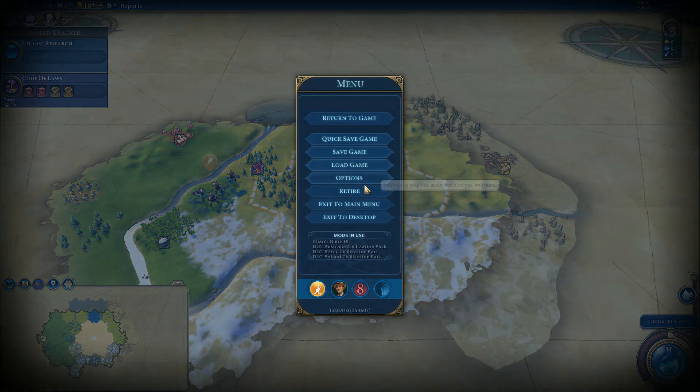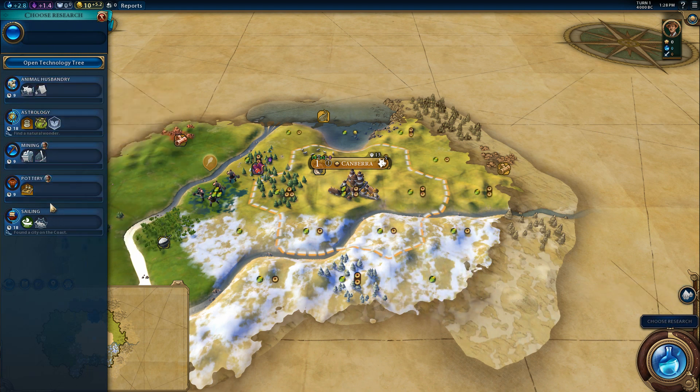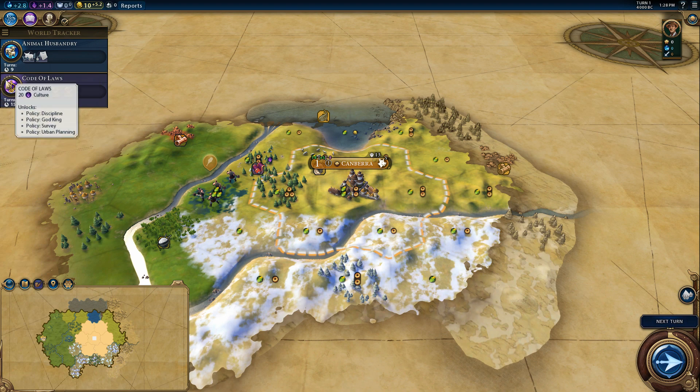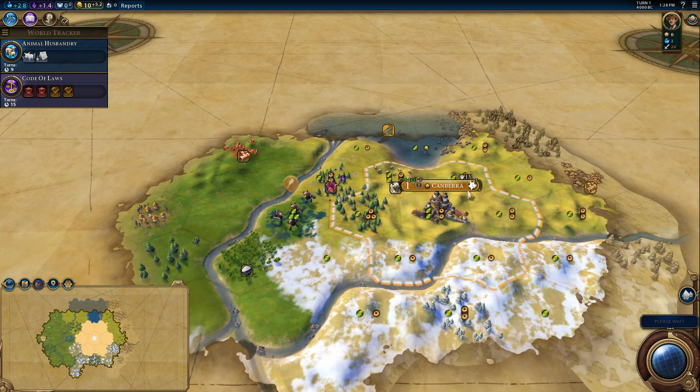It's Chow's Quick UI mod that I'm using here. On the Steam Workshop it is C-Q-E-Y — just search that and it'll come up if you want to try it out yourself. Let's go ahead and grab Animal Husbandry to start off with. And of course we have no choice there — we're doing Code of Laws whether we like it or not.